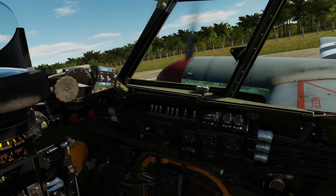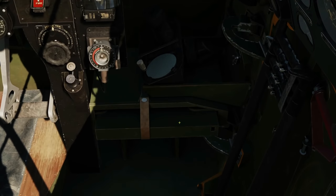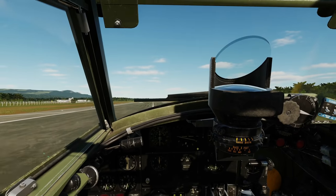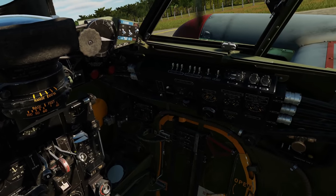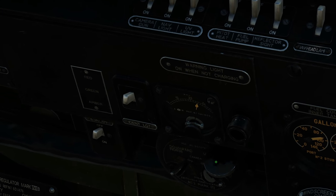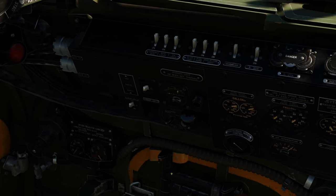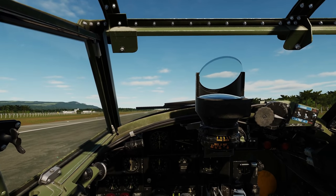Map navigation is not currently in the module, but I've heard through the grapevine that the navigator may eventually be able to bring out maps in 3D and mark positions — though that's not official. There's also lots of interior and exterior lighting, and a morse identifier that lets you tap out codes using colored lights above or below the aircraft to identify yourself as friendly.